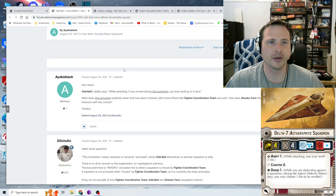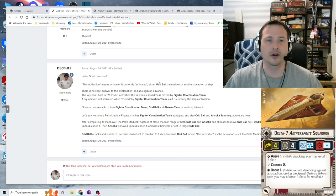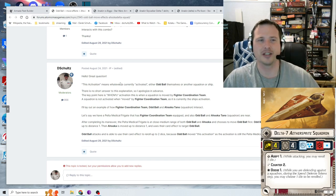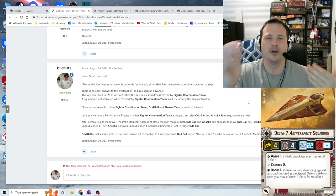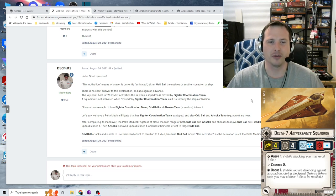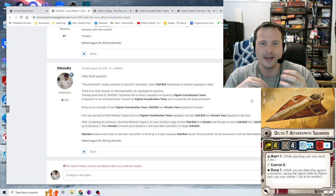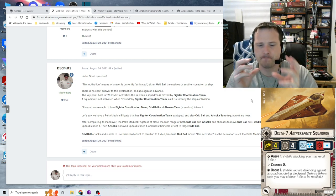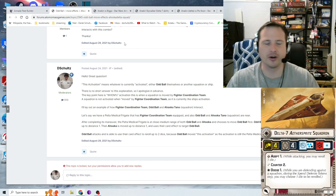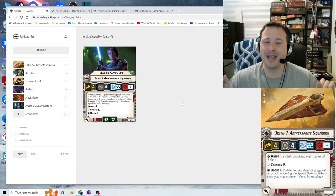Regarding the Ahsoka and Oddball interaction — I covered this in the ARC-170 video, but in a nutshell: Oddball's ability lets them reroll dice if they attack after having already moved that round. The interaction with Fighter Coordination Teams between Ahsoka and Oddball depends entirely on whose activation it is and the order of operations. It's complex — go watch the ARC-170 and Oddball video. Let's now talk about the best squadron, maybe the best in the game — definitely the best for GAR: Anakin Skywalker.